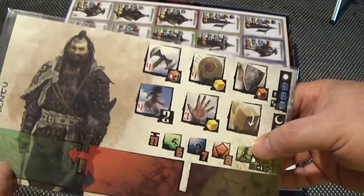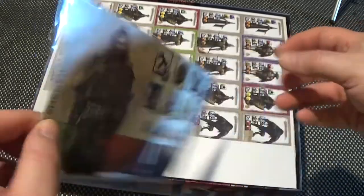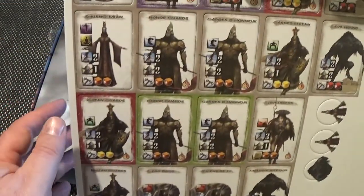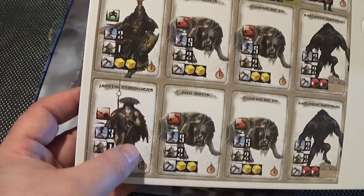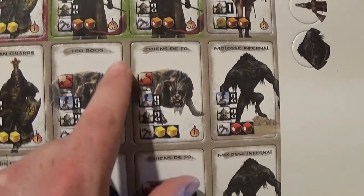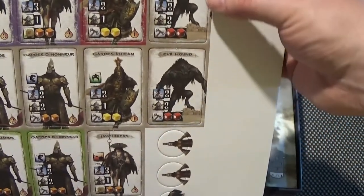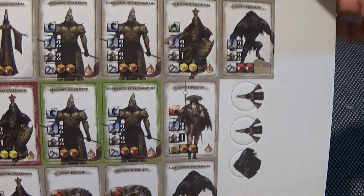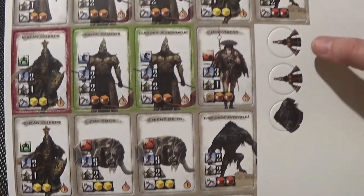Exactly the same on both sides — not really much difference in the translation from one to the other, so it's essentially the same tile as far as I'm concerned. And then we have Xuang Mian, Kitangerts, Javelin Throwers, Foo Dogs, Moloss Infernal, Onagerts, Javelineers, Evil Hound. The javelineers and the javelin throwers are exactly the same — javelin throwers is the English word and javelineers is the French.